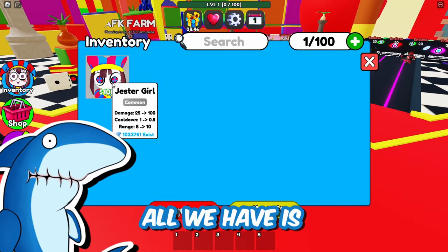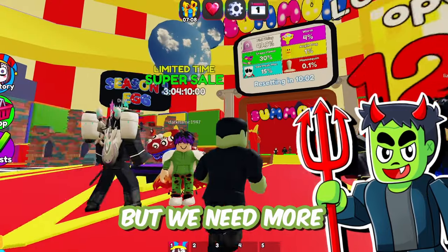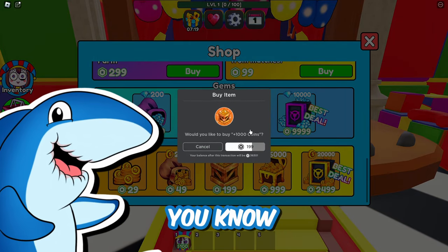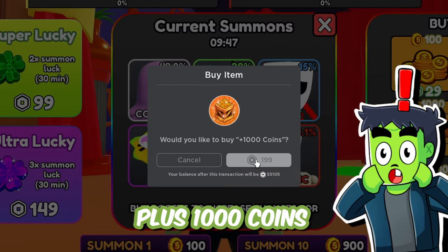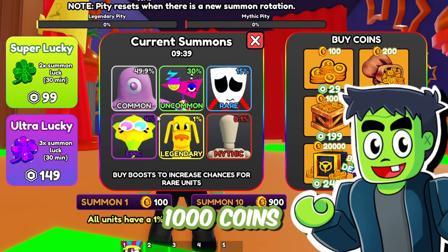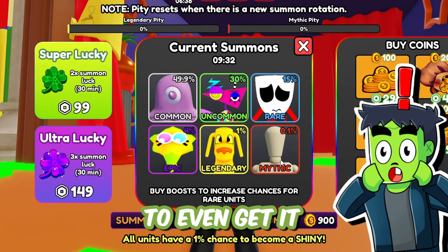How do we get units? Because right now all we have is the Jester. Before we get into a game, we have this one unit but we need more. So let's go this way — we're going to buy some more before our first game. Let's just click this fancy little button here. It just spawns in money. Plus 1,000 coins! Now that we have these 1,000 coins, we can summon some new units. As you can see on the screen, some are very rare with a 0.1% chance to even get it.